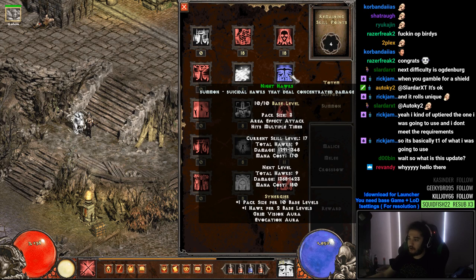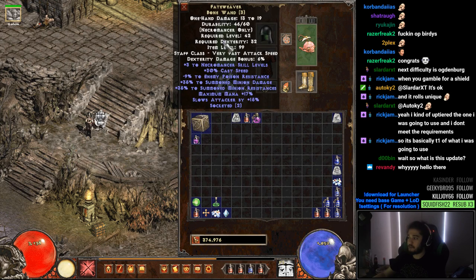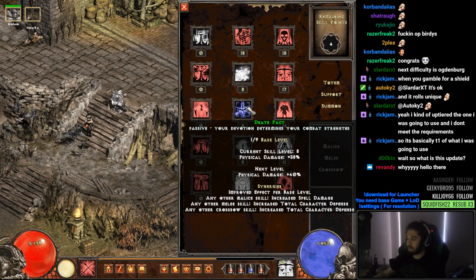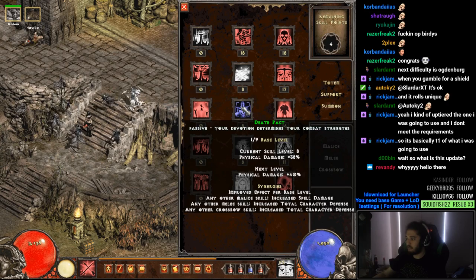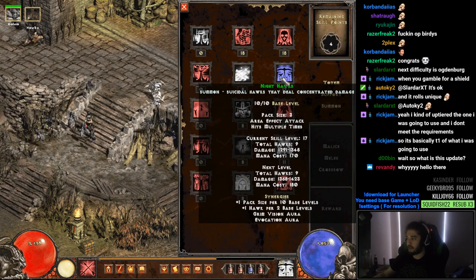Night Hawks have been my favorite so far. Since I just got 10 of the base level, I summon three hawks at a time and since we got our Sunstone of the Twin Seas and started getting a bit of cast speed, the hawks actually feel really good — that was nine hawks already. That's probably been my favorite thing. We also have Death Pact right here that I haven't done anything with; it's all just plus skill levels.